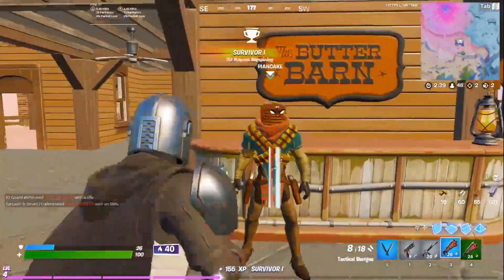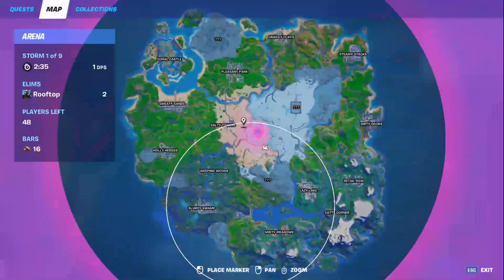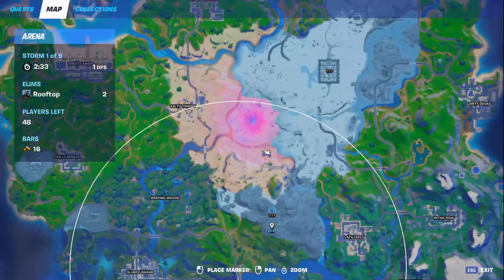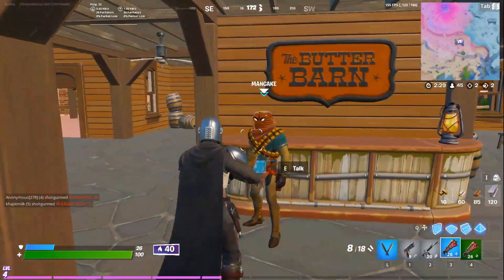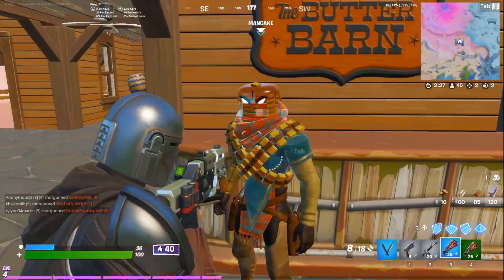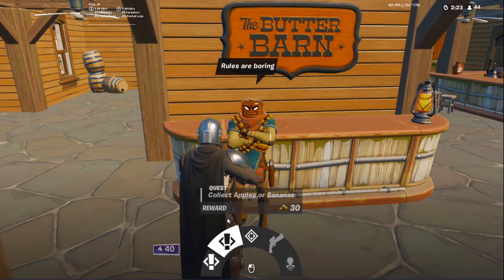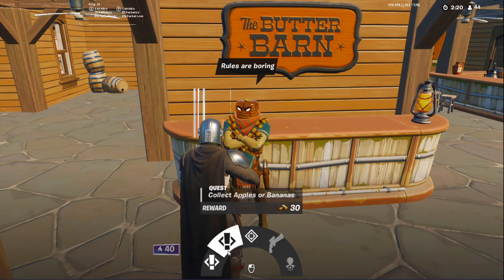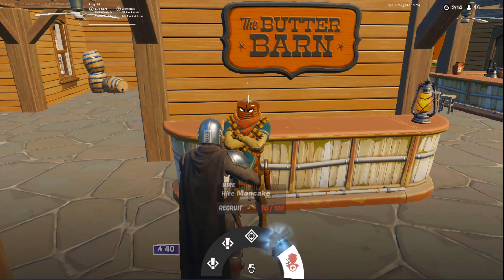For example, I'm here at the Butter Bar right near Salty, and over towards — I think this is near Weeping. So if you were to go in here, you'd be able to find the Man Cake. You press E to talk, and as you can see you can get certain rewards such as gold for doing little quests.